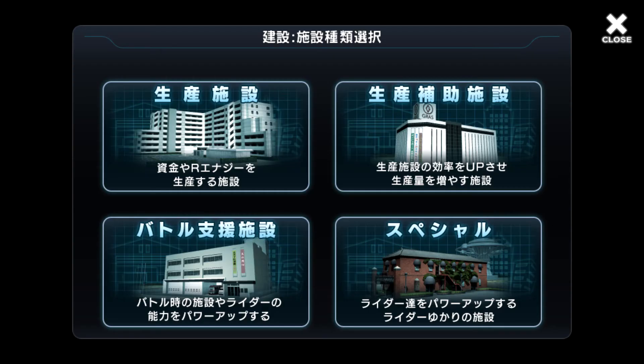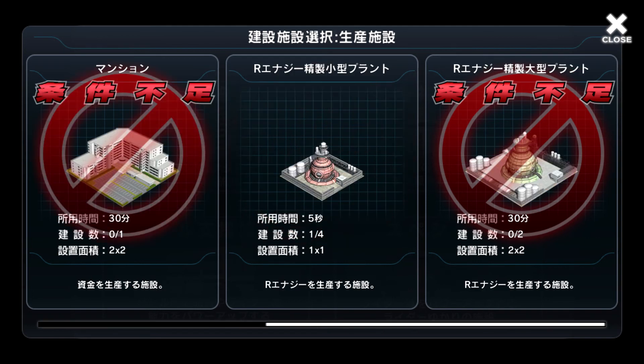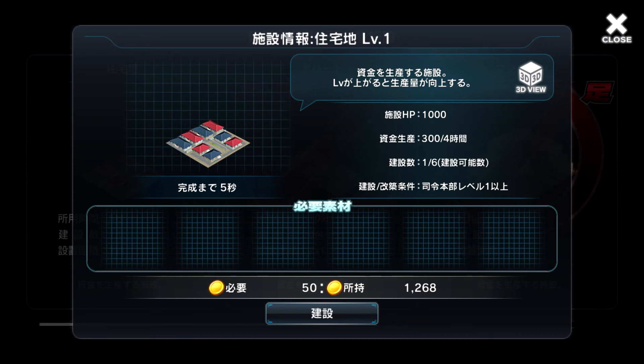So let's get to the more important building part of the game. After clicking the build button on the main map screen, we get 4 buttons: top left are the resource producing facilities, top right are the production enhancing facilities, bottom left are the battle support facilities, and bottom right are the special facilities. For the resource producing facilities, we have the housing estate as the basic facility for producing gold, and the R energy plant small for the basic facility for producing R energy. When you click on a facility, it brings up the details — we have a description, the facility's HP, the production rate of 300 gold for 4 hours, the amount you have over the total allowed, and the requirements to build. Those Japanese letters refer to the level of your HQ, which is the giant building at the top of your city — some buildings require you to upgrade your HQ before you're able to build them.